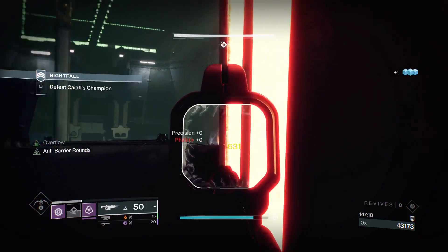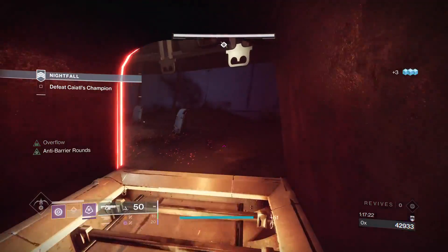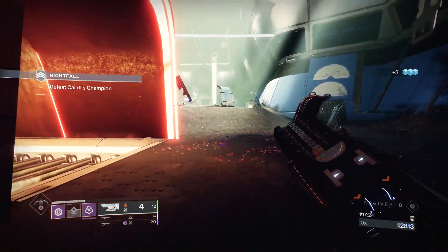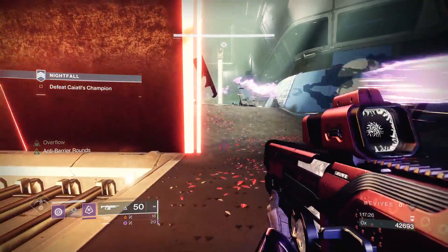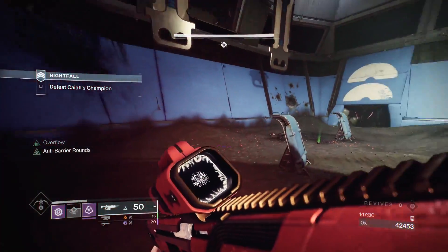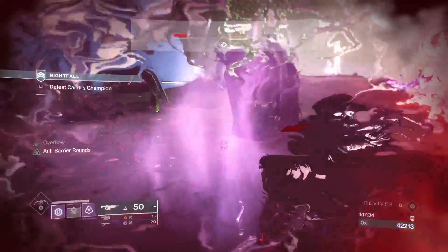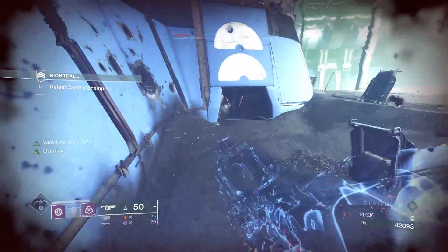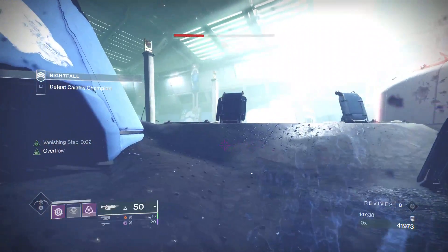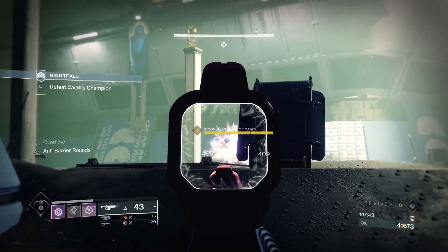Please excuse my False Promises. When using False Promises on console, we do have this recoil and it's really hard to shoot anything from far distance, which is mainly what this nightfall requires — basically shooting from long distance. You can see the boss almost sent me back to orbit.